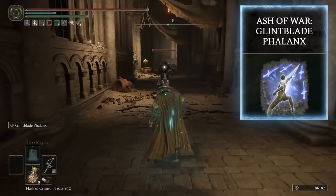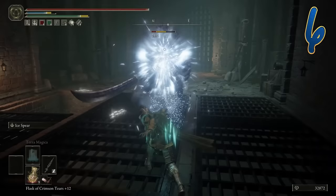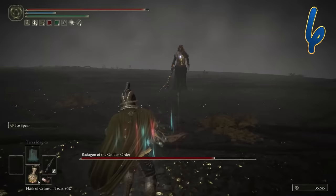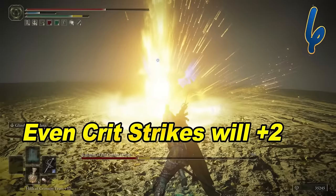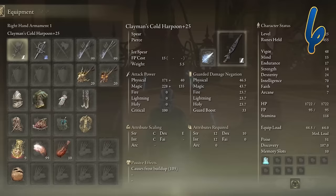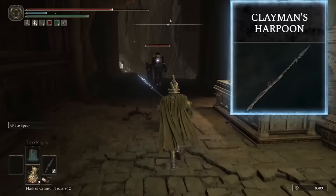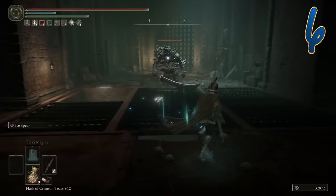Essentially we'll use these two weapon arts: Glintblade Phalanx and the Ice Spear, which will deal major poise damage to break stance and inflict frost — making way for a lethal critical strike. The ice spear is great damage, it's fast, and if you connect its twirly spinny attack up close it is extremely effective at proccing frost. Frost infliction is very important as all damage we deal will be increased by another 20%, making our critical strikes even deadlier. Main weapon: a cold infused Clayman's Harpoon with ice spear, and then on the side a magic rapier with glintblades. The Clayman's Harpoon is uniquely effective for magic and cold affinities, especially good for weapon arts like the ice spear. You are a monster at medium to close range.